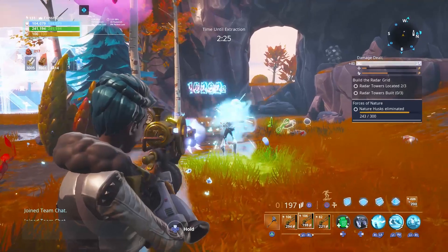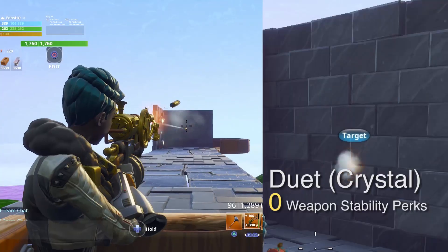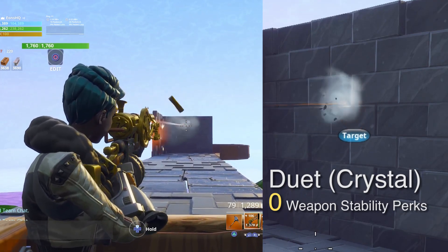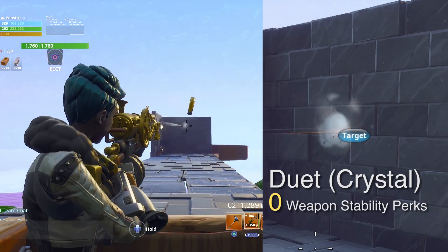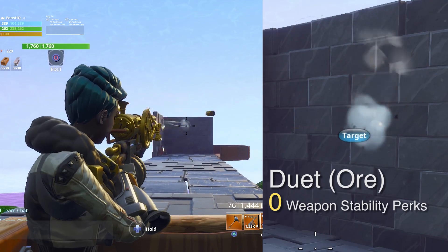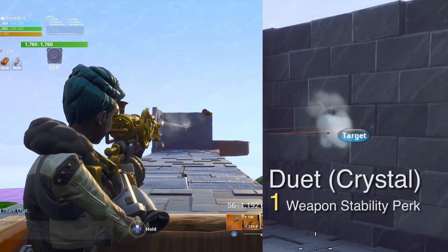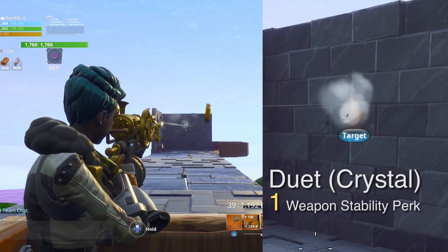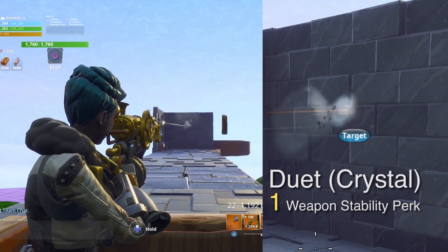Here's a wall test of the Shadow Shard Duet with zero, one, and two weapon stability perks. This is a five tile range so that you can clearly see there is some bullet spread from the recoil, but it's night and day compared to the bloom of the non-crystal version of the weapon. I would absolutely recommend using one weapon stability perk in the fourth slot because the alternatives are just durability, reload, or mag size, none of which are really necessary.